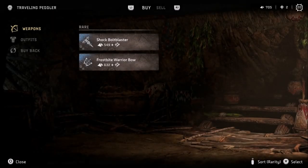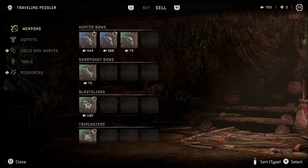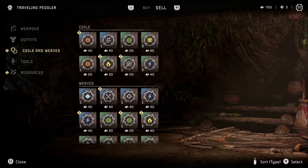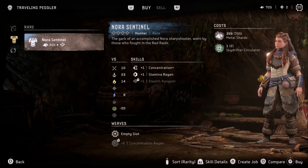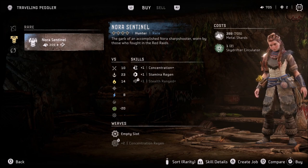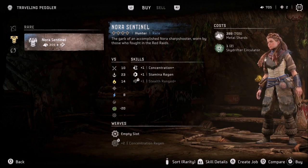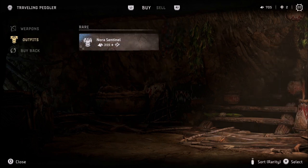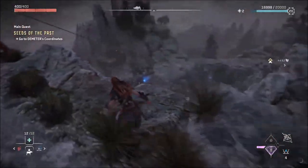Let me interact with this merchant really quick and see what he wants to sell. He's got a shock bolt blaster — don't really need that. I don't have anything to sell right now. He does have a different outfit, the Norah Sentinel, but I really like the outfit I currently have. It's a rare outfit, and unless I find something above rare I'm not gonna take it. The black one is my favorite so far, so I'll keep what I've got.